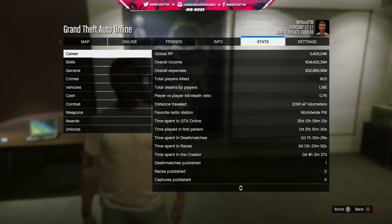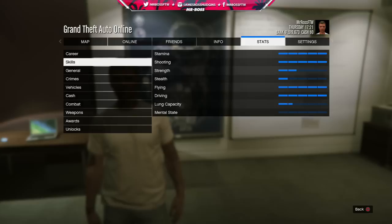Moving on to the skills tab, there isn't a whole lot to see here. I've maxed out stamina and shooting. My strength is at 2 bars — the way to get strength up is to punch people, and I never do that. Stealth requires crouching, which I never do either. Flying and driving are both at 100%, lung capacity is about 1.5, and my mental state is 0 because I don't go around randomly killing people.